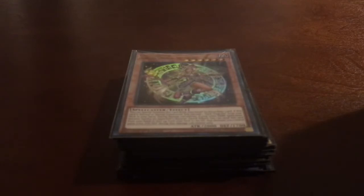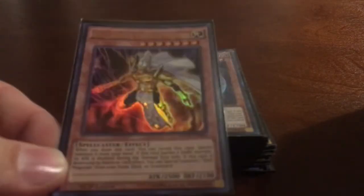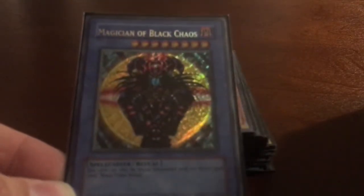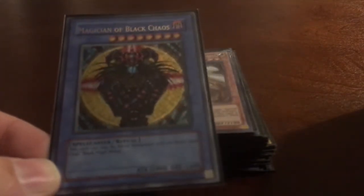We're also running one Mahad — just one because you don't want to see him too often. When you draw him during your draw phase, you can show him to your opponent and automatically special summon him, giving you 2500 attack points right away. The last monster is one Magician of Black Chaos, which you can ritual summon easily using the ritual spell card. He also contributes the 300 attack bonus for Dark Magician Girl when he's in the graveyard.